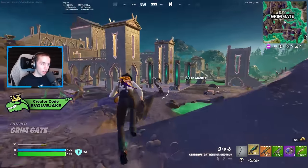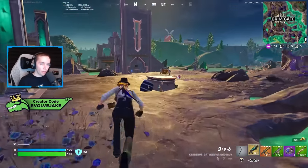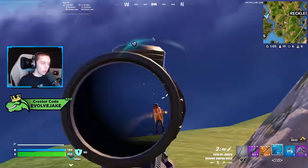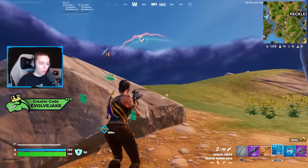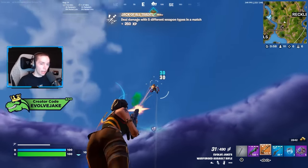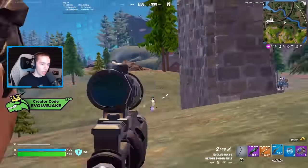These zero point dashes are very good, and this medallion is very good as well because this movement mechanic isn't as common for people to play against, so it really throws off other players. It's also something you're activating intentionally, so it's easier for you to plan around — whereas the enemy has to react to it in real time as it happens.